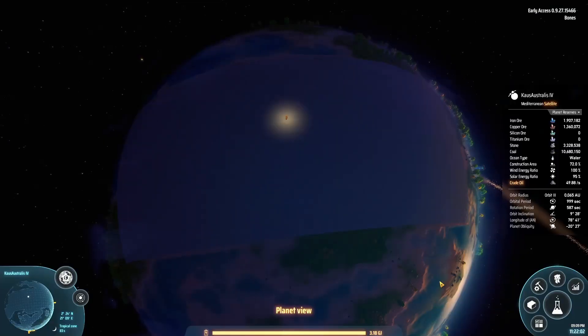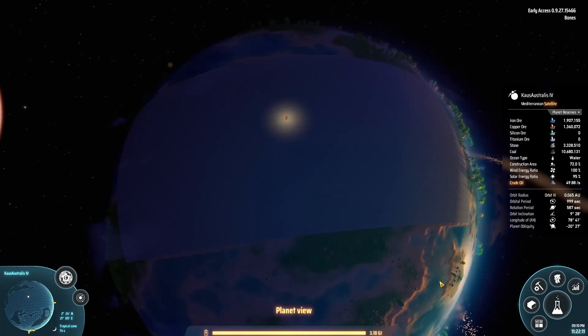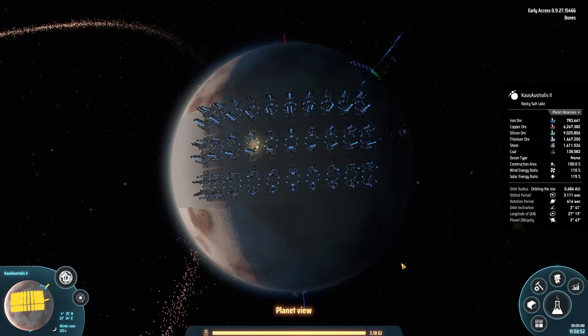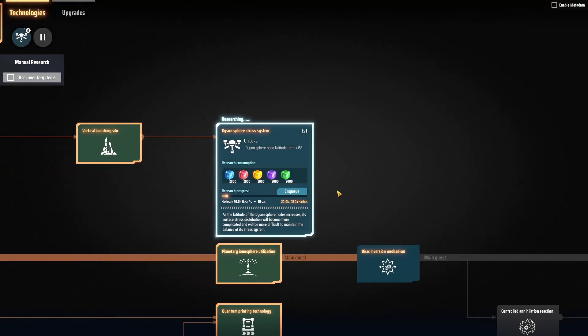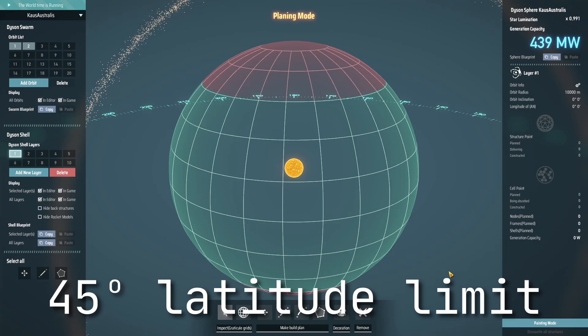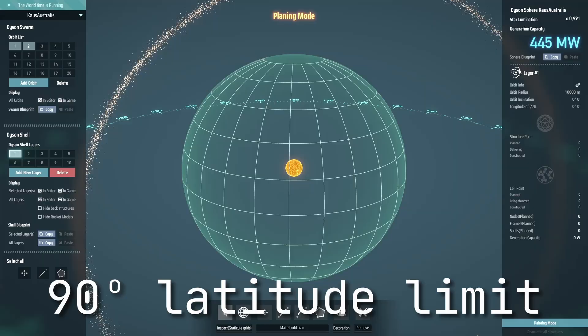Small tip: it does not matter on which planet the silos are standing, as long as it's inside the same solar system. I like to dedicate more remote locations — like planets with mining outposts — for shooting rockets into orbit if my manufacturing side is already too cramped. Number 4: research the Dyson Sphere stress system up to a maximum of six. It increases the Dyson Sphere node latitude limit by 15 degrees with every level, which directly translates to how full a sphere your Dyson shell can actually be.